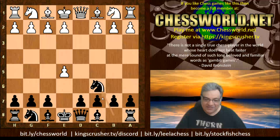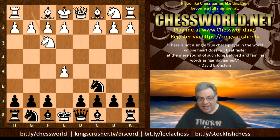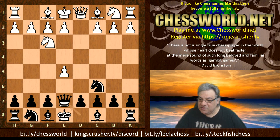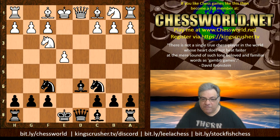The mainline avoids those sisters f6 and d6. Knight c6, and here white usually protects with Knight f3. Now we have a range of moves to explore - the mainline is Queen e7, which was actually introduced by Carlos Betins who also apparently established the Latvian gambit, so a real gambit lover. Before we get into Queen e7, let's look at d6 here - delaying to commit with Knight f3.